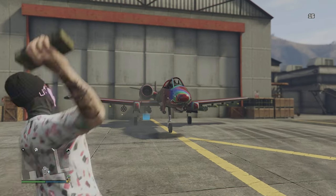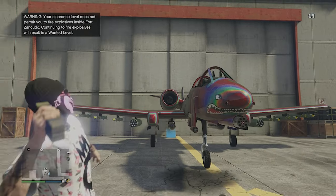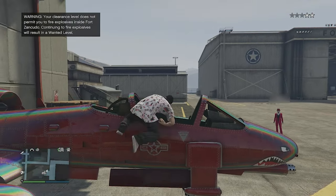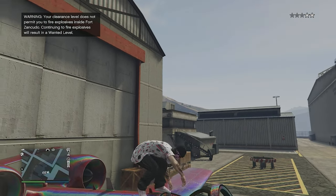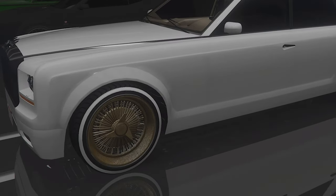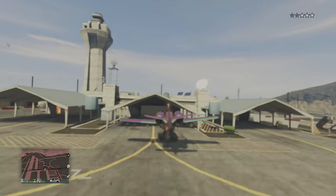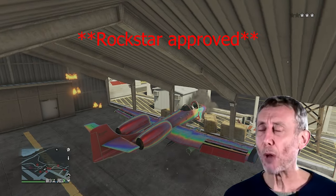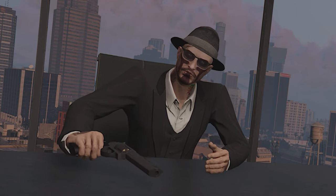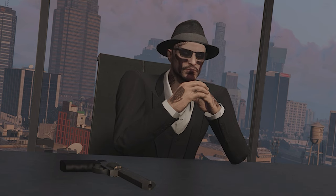Fix your shit. If there's a bug that benefits the player in any way, they are right on that — they fix it right away. But game-breaking bugs like this that ruin the experience for everybody involved, they do not care. They fix bugs like merging cars so you can put wheels on a car you normally couldn't, but they don't go out of their way to fix a god mode bug. They fix bugs where people can walk through walls to get better loot in Cayo Perico, but they don't fix bugs that stop your controller from working mid-game and make you lose progress.